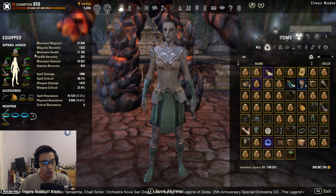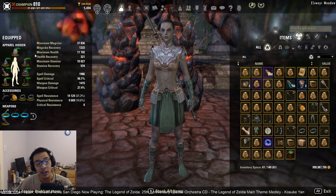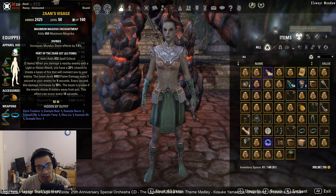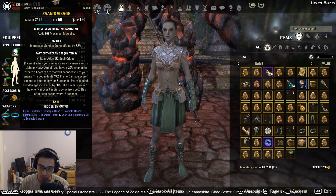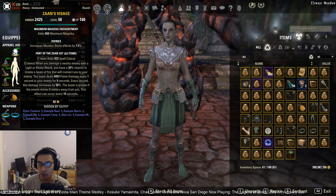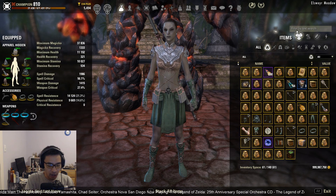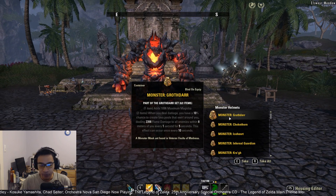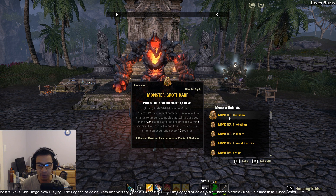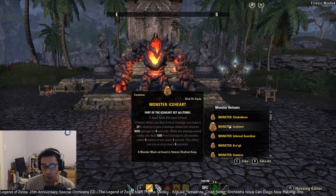This is just one of many potential gear combinations and there are some limitations, so I will go over alternative sets. For monster helm sets, Zons is still the strongest for Magicka DPS if you can stay within that 8-meter radius to get the full effect. If you don't have access to Scalecaller Peak to farm Zons, Grothar is your best option from the base game, though it has the same 8-meter limitation.